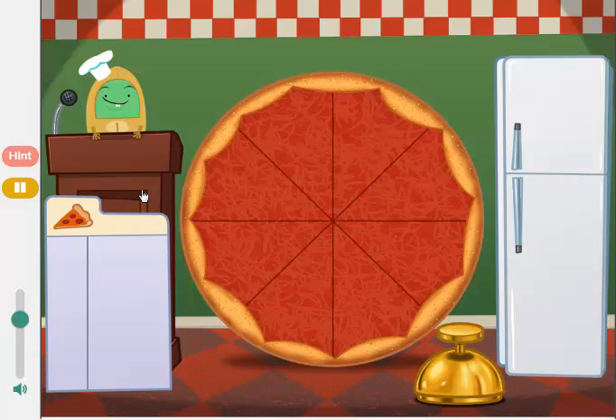Welcome to Muggo's Tasty Pizza Plant. Today we're going to add up pizza toppings. Drag items from the fridge and put them on the pizza. Click the bell when the toppings are just right.